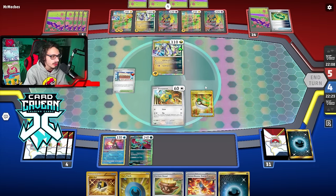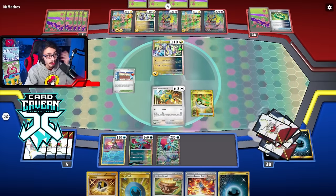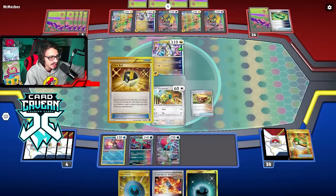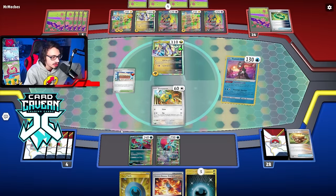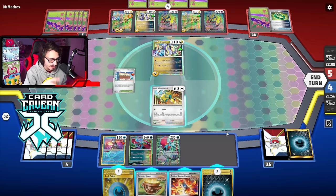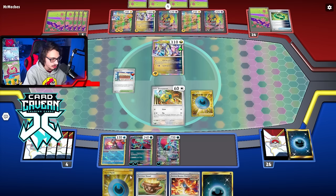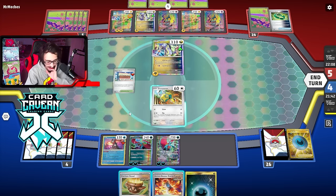If I get Prime Catcher we might be able to take another two-prize KO, which would be ideal. We have four energy in the discard. I didn't get what I was looking for but I can just swing with the one-prize Roaring Moon. Should I put Ancient Booster Capsule on so they can't Amp me? The EX can't get one-shot by Iron Hands with Ancient Booster Capsule on.